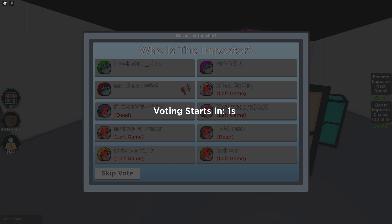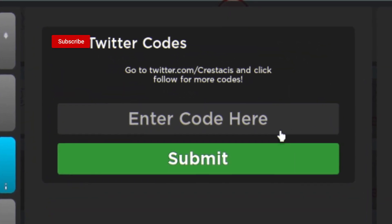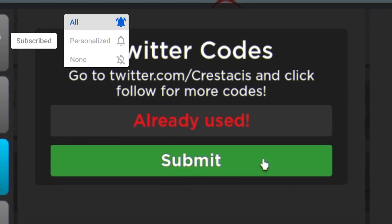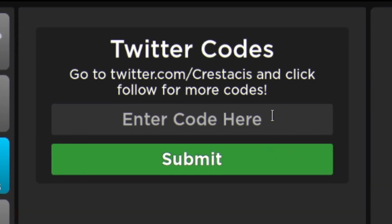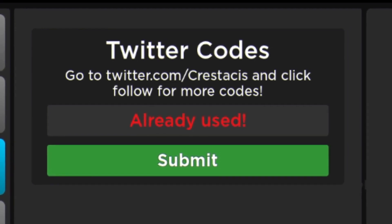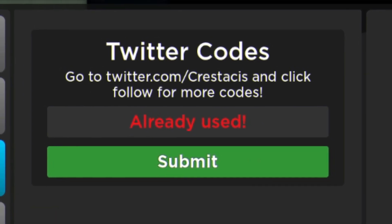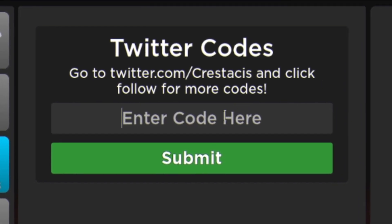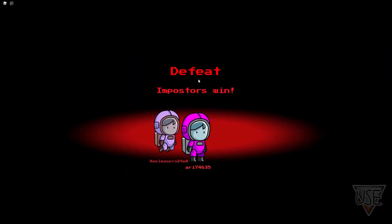Anyway, let's get into the codes. The first code today is 'a new roommate' — click submit. That one is already used. Keep in mind, stick around until the end of the video for the new code. After that, you've got 'new hat crates,' and then we have the code 'free gems' — redeem this code, already used. After that, guys, you have 'fnf update' — redeem this code, click submit. As you can see, code redeemed! That's a new code for this update.